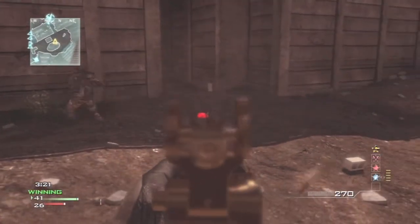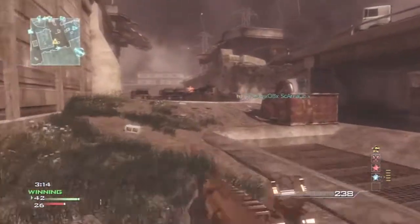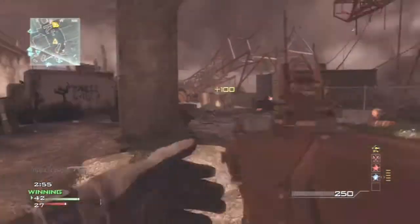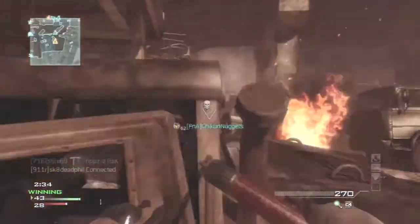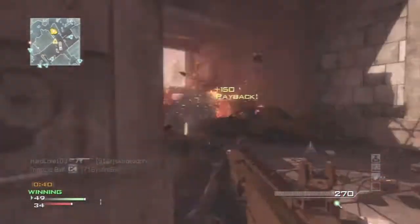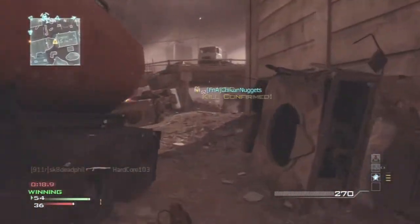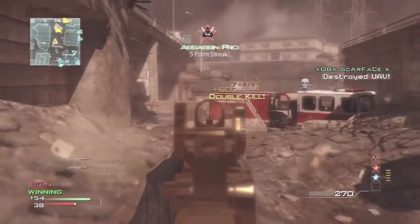Bouncing Betty — shoot the Betty, get him by shooting the Betty. Homegirl had bouncing Bettys. Fast forwarding just a bit — UAV online, gameplay's winding down. Kill confirmed, another kill right there. Throwing down his tac insertion. C4'd him — fast forwarding just a bit. Enemy UAV spotted — who cares, look at that dark haze. Gameplay is winding down.